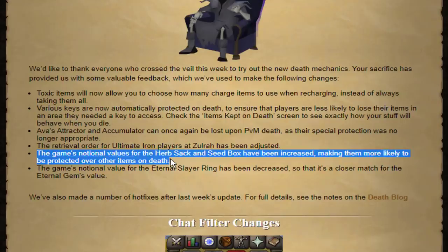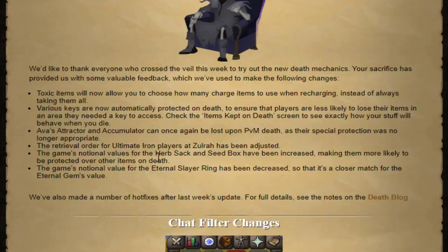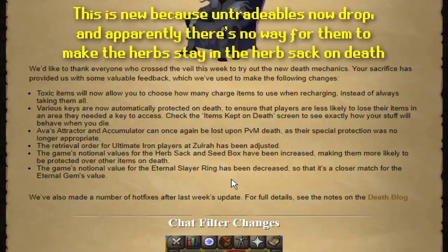Here's a really important one for UIM as well. If you die with an Herb Sack and had a bunch of herbs in there, it would overflow the ground item limit of 128 and start deleting items based on lowest GE value. The Seed Box had a value of like 1, so if you had an Herb Sack filled with Rannars and Torstals, your Seed Box would get deleted along with all the seeds inside. But now the Seed Box and Herb Sack have higher values, so they won't get deleted over things like Rannars.